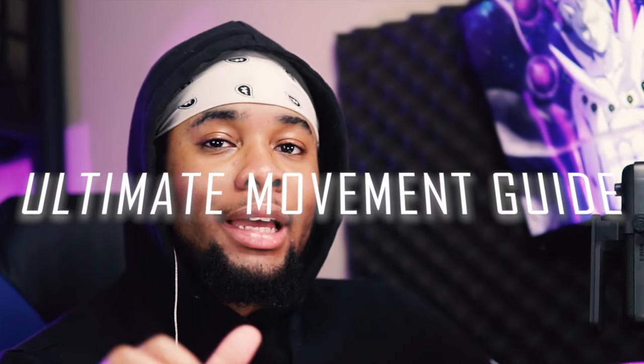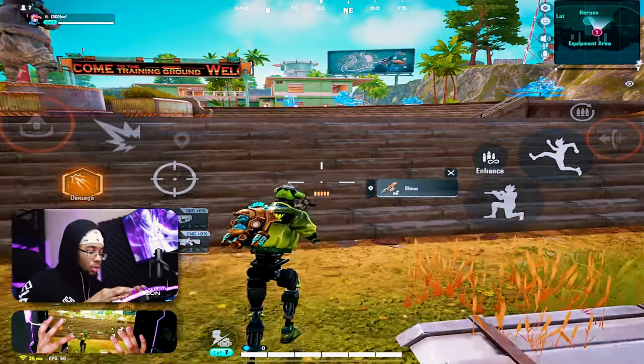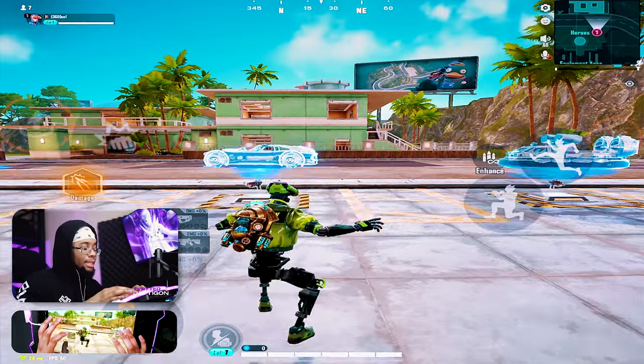Tygon here, and in today's video I'm going to be giving you guys a proper movement guide for Farley 84. I know a lot of people don't think that this game has a lot of movement, but it does — you just got to know how and when to use it. First off, we have the most basic movement tip out there: holstering your weapon. If you holster your weapon, you're going to literally move faster. It'll let you reach further jumps and make your life a lot easier for movement.